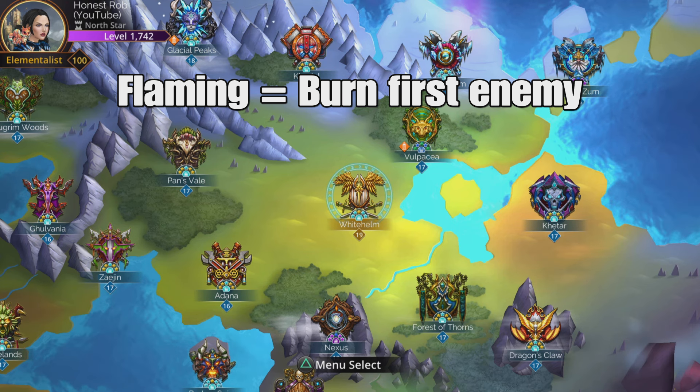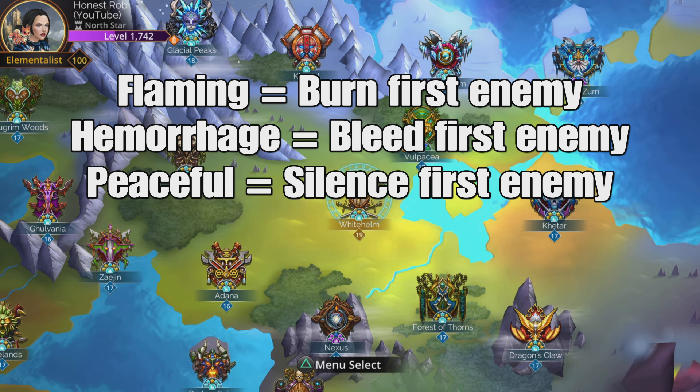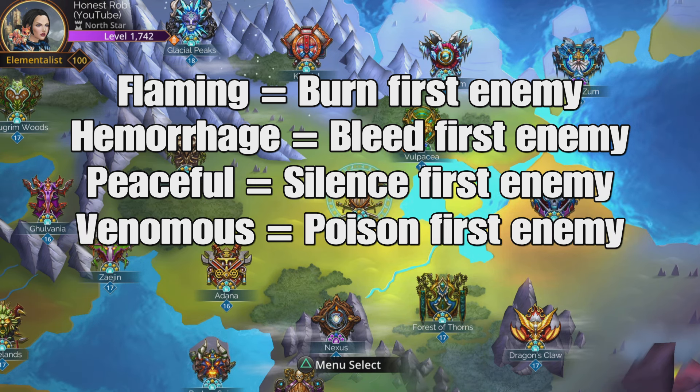Flaming — burn the first enemy. Hemorrhage — bleed the first enemy. Peaceful — silence the first enemy. And venomous — poison the first enemy.